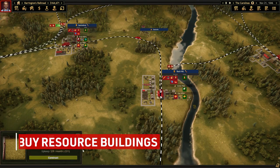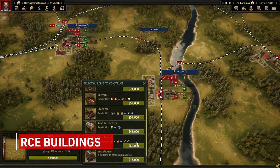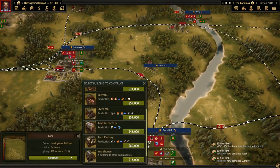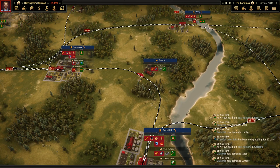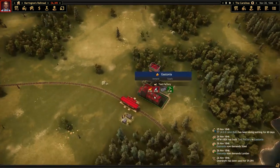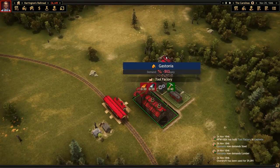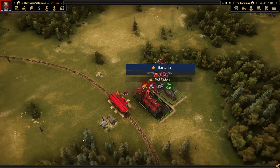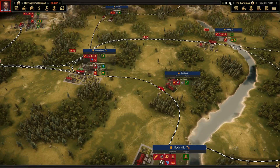Finally, in Railroad Corporation you are allowed to go into debt up to $50,000 to help pay for your empire. While seeing that red number can be daunting and scary and maybe causing anxiety, it's also extremely necessary to complete your objectives on time. Do not hesitate to go into debt, but also be careful. Debt accrues interest on a daily basis and the more money you owe, the higher that daily interest will dock you. Hit more than $50,000 in debt and it's game over.